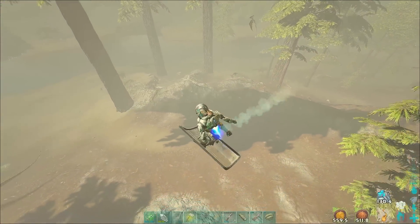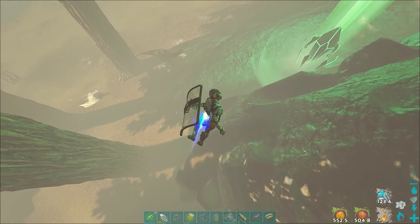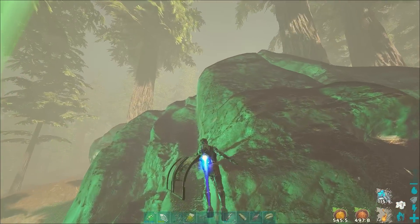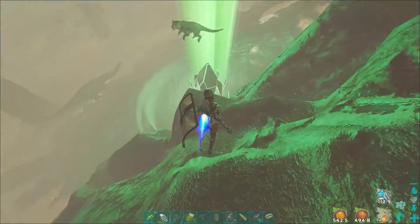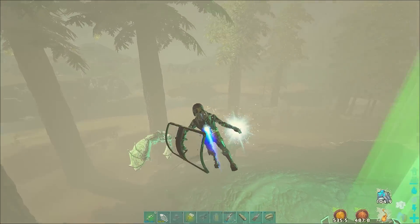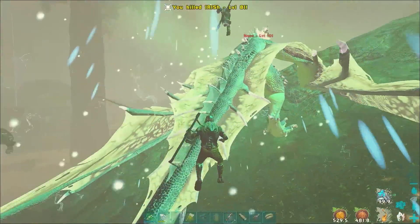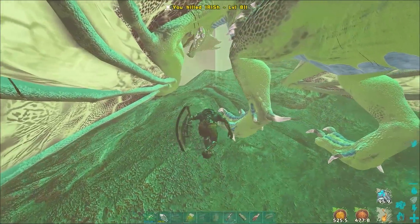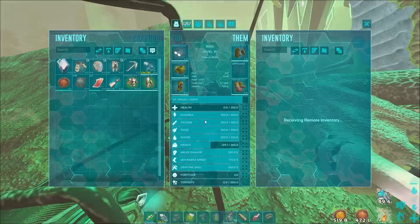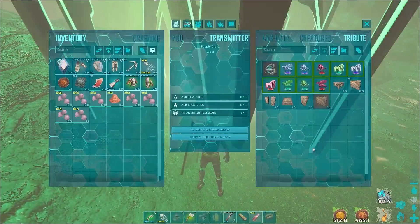These thylas are no joke. Some guy right there on his wyvern — how many thylas are there, jumping out from everywhere? I'm sorry man, I didn't know who you were. A little level 80. Kind of feel bad — I won't kill his stuff, let me just see what he had. I'll take his berries though — I need those, I'm raising some stegos right now. He's mad.